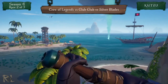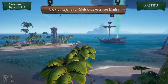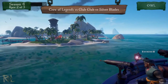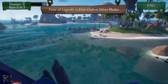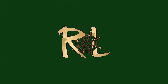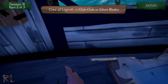Going over to Kaitzu — oh, that's a great view. The Silver Blades have all three of their chests on board and they are heading for the fortress. Over with Owl, they are struggling a little bit with a couple of misses. They've got it though — this is going to be close. Here's the map: the Silver Blades are taking off with a dynamite lead, while Glub Glub and the Banana Boys are still tied up at Sanctuary.